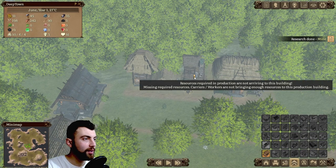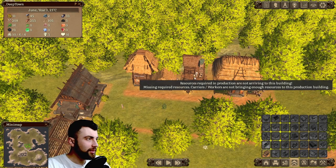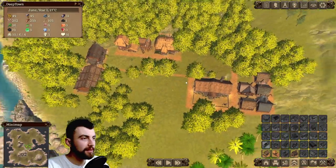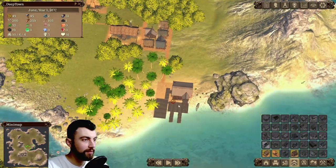This building looks like it has a problem — resources required in production are not arriving. Missing required resources. Carriers and workers are not bringing enough resources to this production building. I think it's because I have them cutting down a lot of trees and building the docks at the same time.